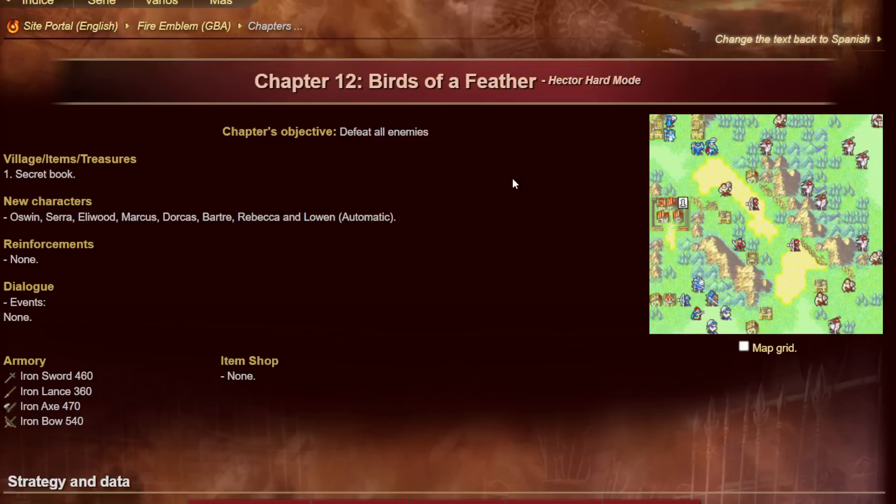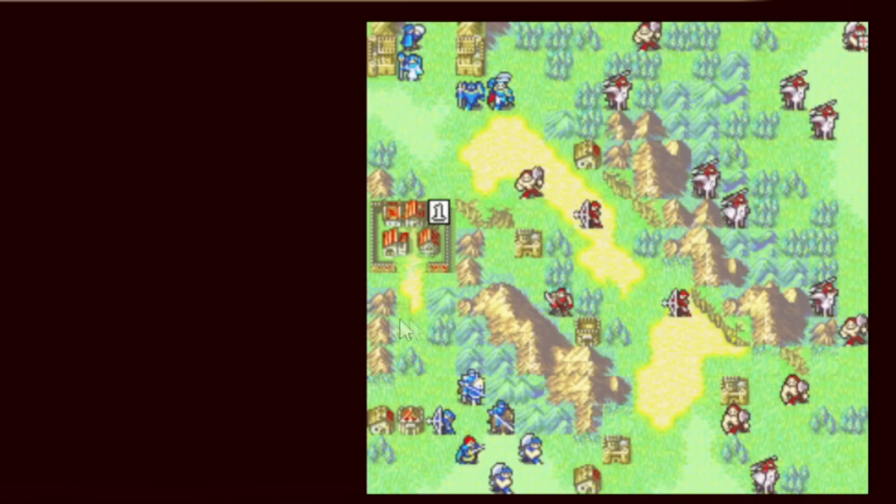Chapter 12: the most important thing is you get Marcus here. Marcus in Iron Man is a godsend. Use Marcus to make things safe. If you don't want to feed him all the kills, that's understandable — his growths aren't great — but if your units are struggling or a hectic turn is coming up, just let Marcus kill things, weaken enemies, or rescue someone. I recommend leaving your units unrescued and just using Marcus to kill things when it makes life easier. Oswin is similar — he starts higher leveled and is really good in the early game.